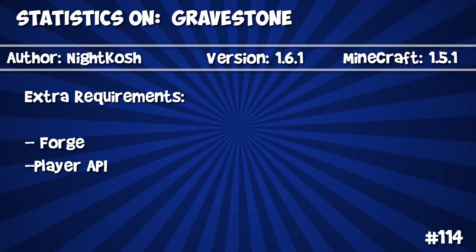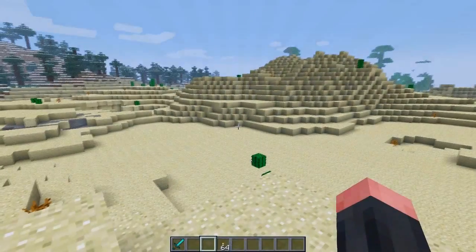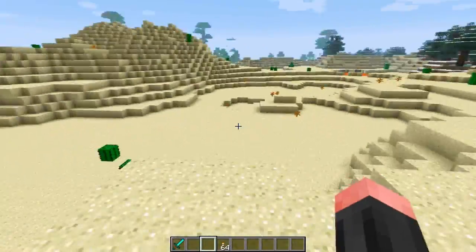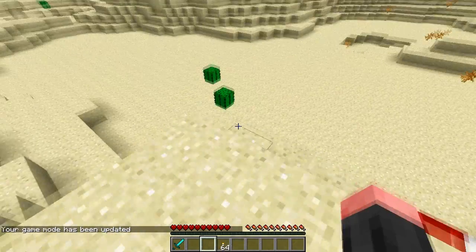There are two extra requirements this time: you will need Forge and the Player API mod. This mod is pretty cool — the basic idea is that it adds gravestones when you die. I will demonstrate this right now.